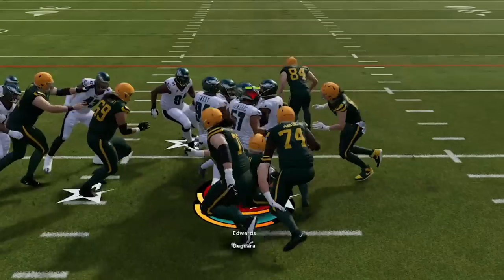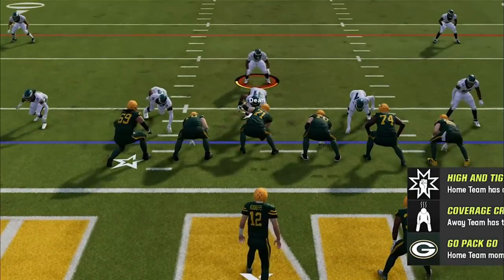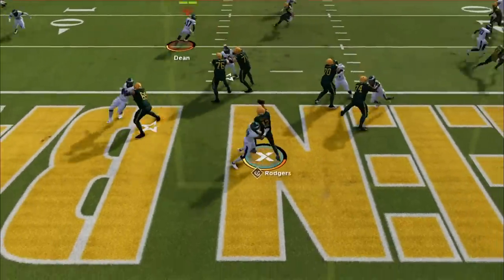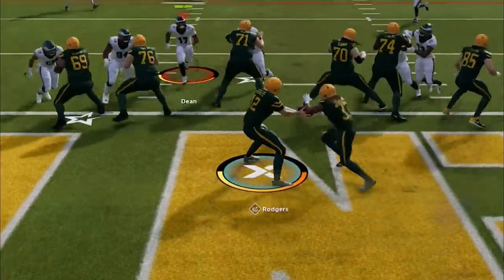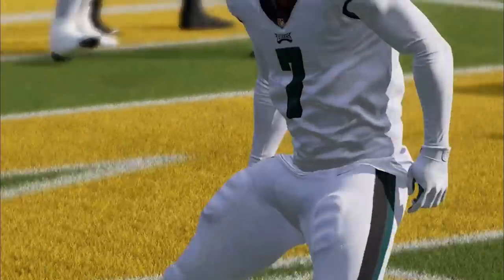We start off with our cover four quarters again and stuff him for a one-yard loss. I guess he's had enough of running since every time he ran against this defense he went backwards. So we go back to the under smoke and almost get a safety on the next play — he was lucky to get that animation. On the next play, we user blitz right up the middle, forcing him out of the pocket into our QB contain for our second safety of the half.